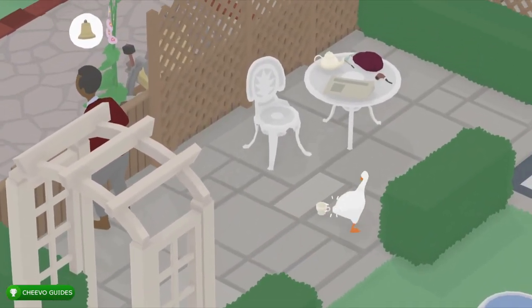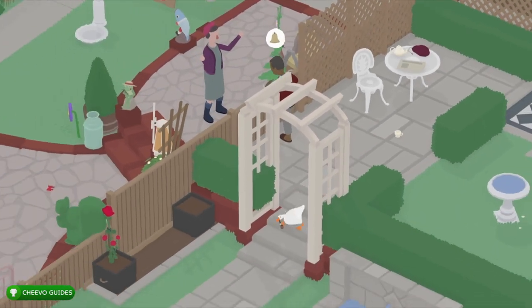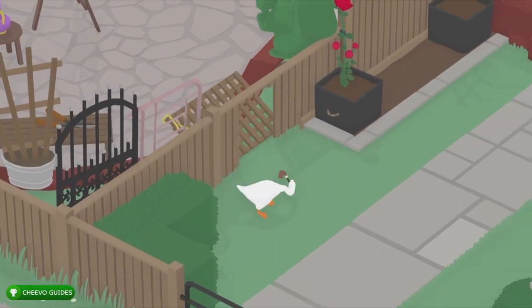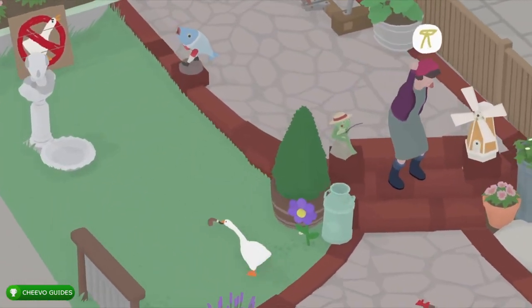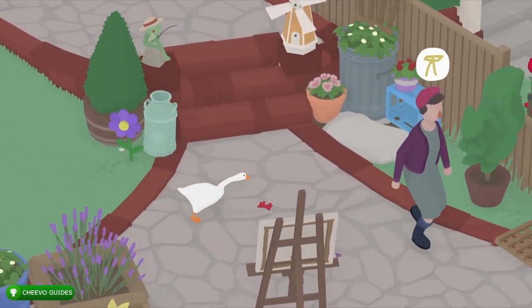We're going to go back over to this guy — we do need to get a couple of his items off of the table. Might as well do it while he's distracted complaining about the bell. First thing is the pipe; we need the pipe, the hat, and the glasses, because she's going to put all of them on the statue to create a look for the statue.